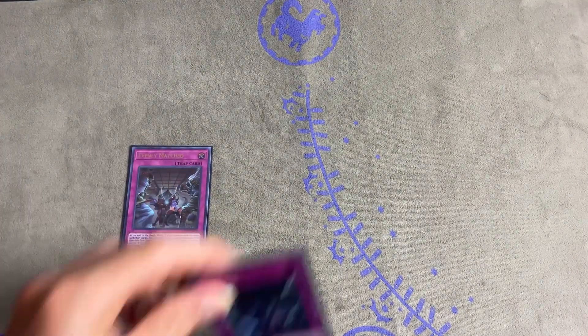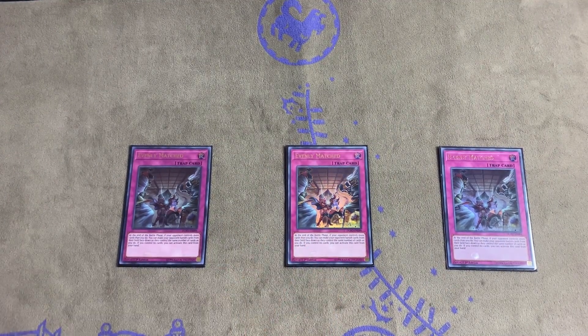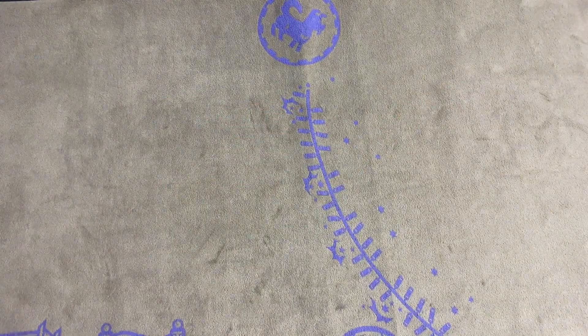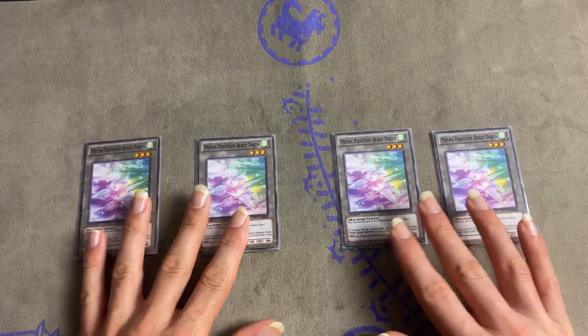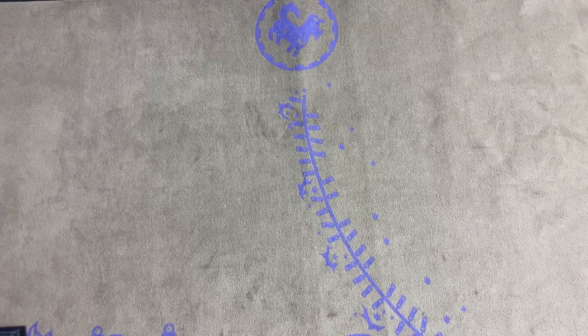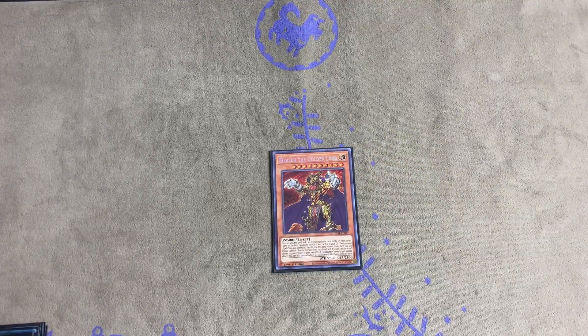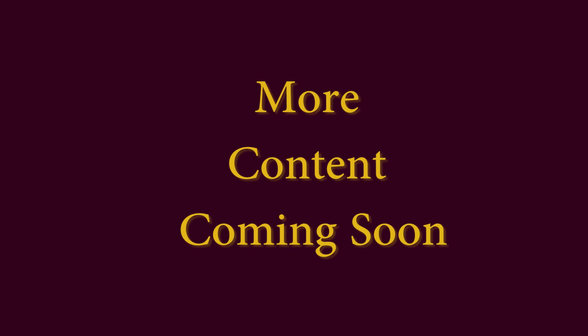Then we run three Evenly Matched — I opened up two Evenly Matched today and they actually paid off. It's just funny how things work out. Next we run four tokens. I really hope you all enjoyed the deck profile. I lost the last match game three last round because of time — I had full combo and paid 800 life points, so that cost me. Thank you all for watching — like, comment, subscribe. Spread Pro Angel out, see you next time.